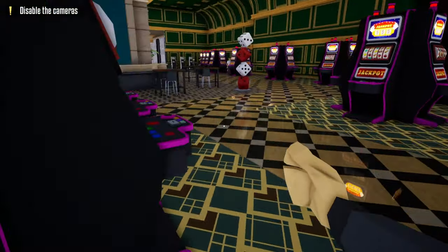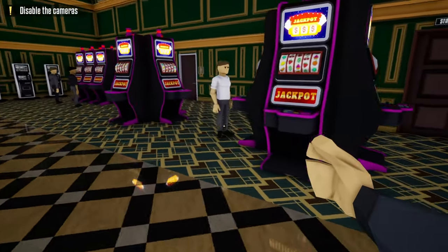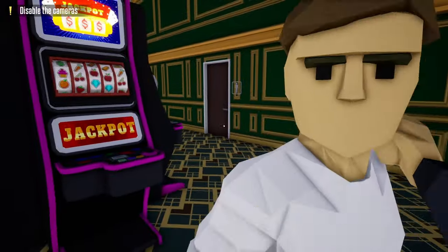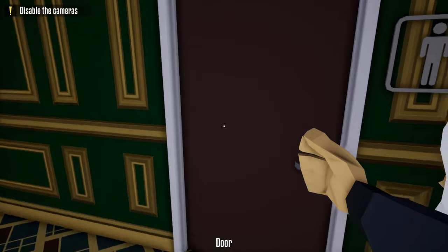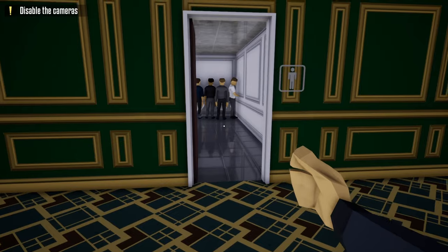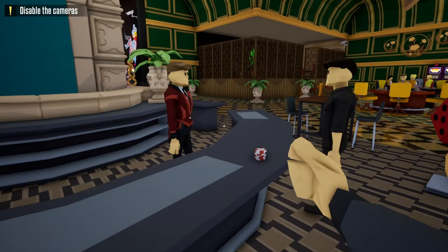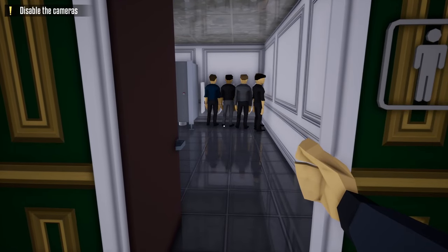Next we head to the bathrooms. We're going to push some civilians into the bathroom. Starting with the first person playing the slots — push them into the men's bathroom, where there's already a civilian inside. Outside the women's bathroom there are two more playing the slot machine; push them into the same bathroom. Head to the main desk and push that civilian into the bathroom as well. Now we're done pushing people into the bathroom for now.